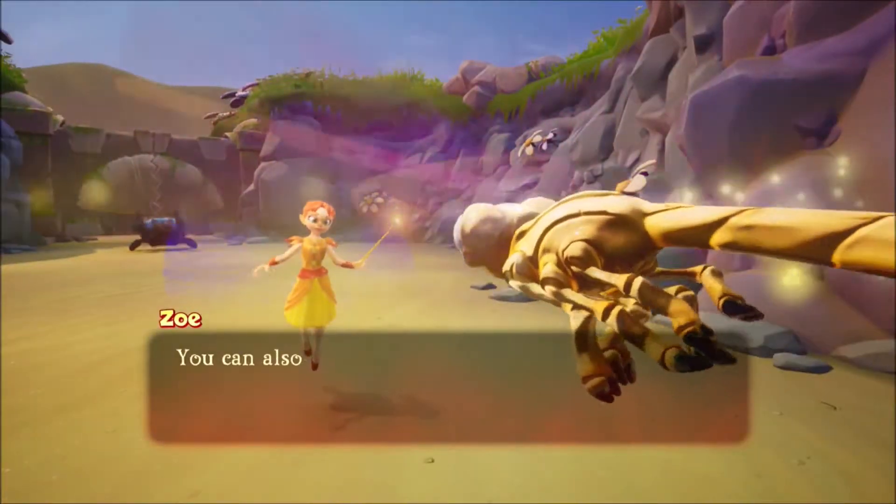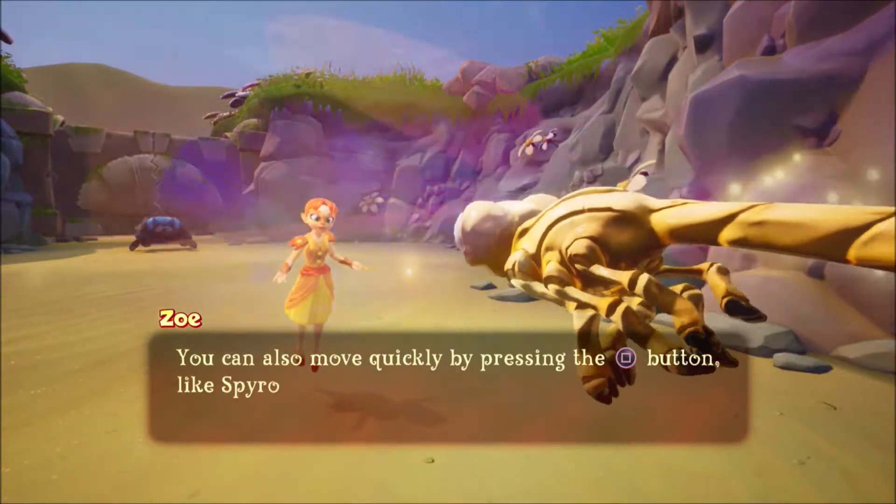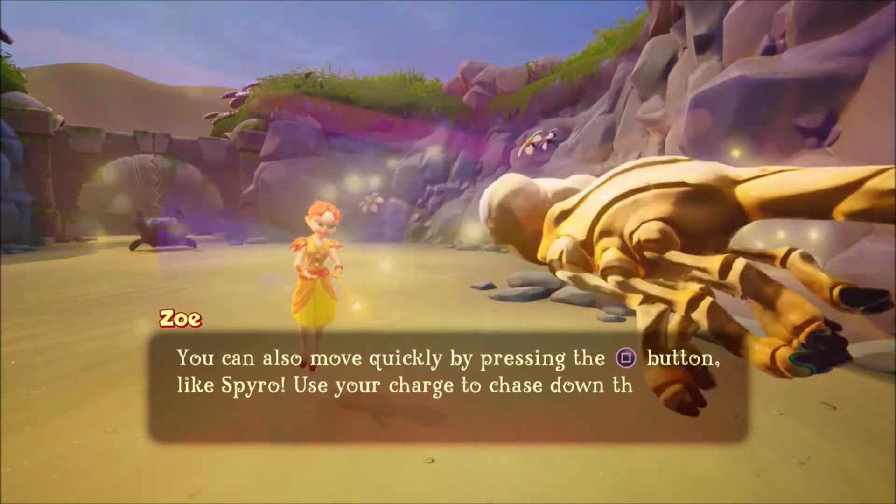You can also move quickly by pressing the charge button, like Spyro. Use your charge to chase down this fast enemy.